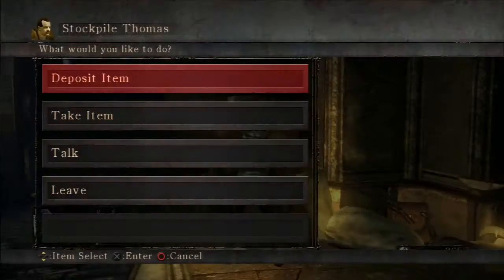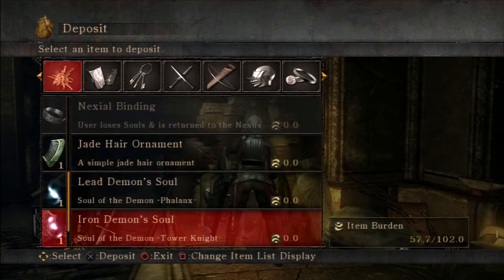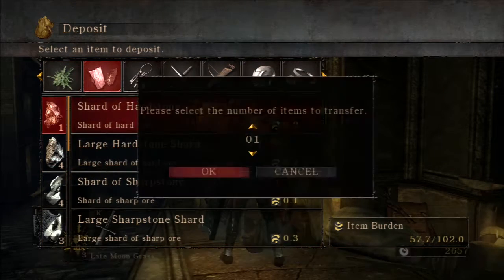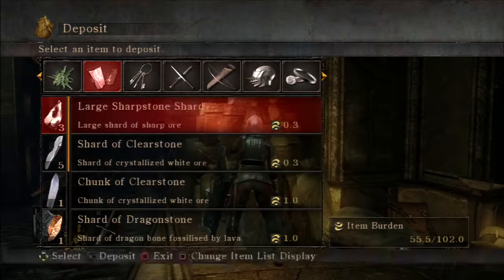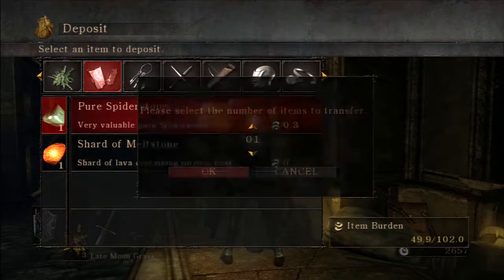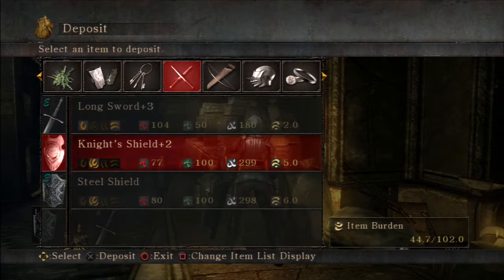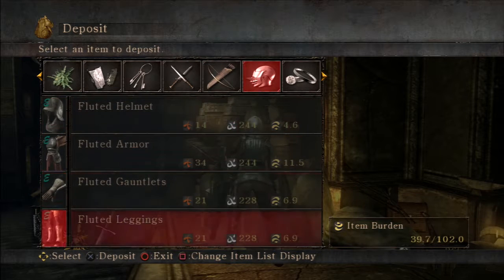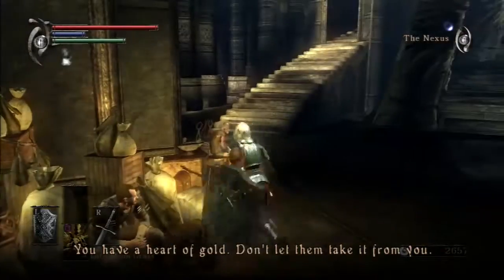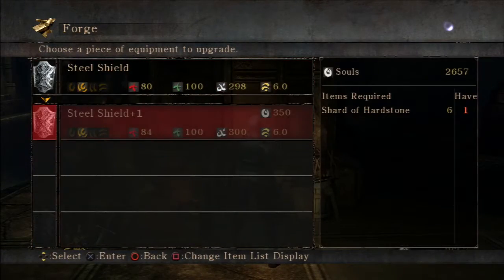Let's drop some items. He has nothing else to say. I have a couple of Demon's Souls on me — let's just throw all the shards in here. I should have really done this a while back. Keys — took that away. Pickaxe, I don't need it. The shield I have is a little bit better. I'll save that one for until the swamp area.